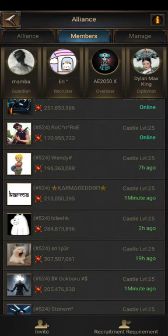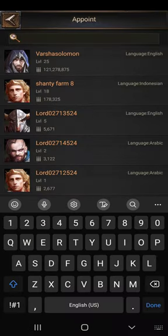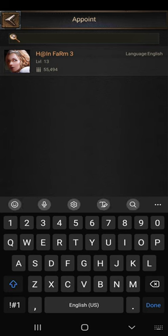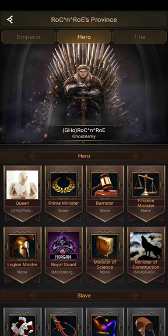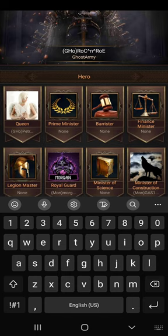I don't know how to even input some of those letters in his name, but nonetheless you're going to search up whoever you'd like to have as Prime Minister. We also have Minister of Finance and Legion Master. Legion Master is typically somebody strong because it tends to give extra might and it's kind of good for a KE-sort-of instance, so obviously give it to somebody that is going to utilize those buffs.